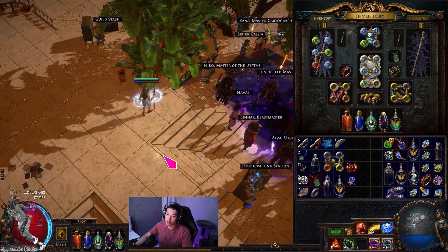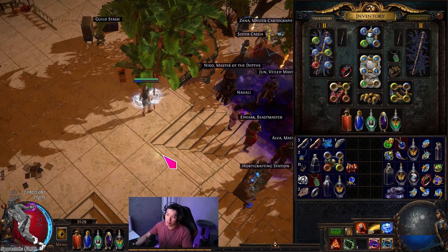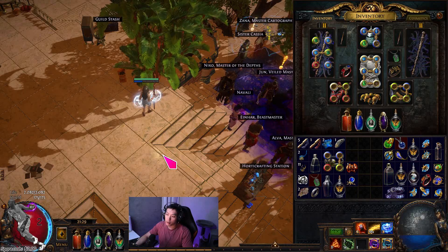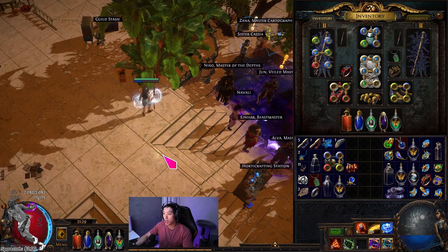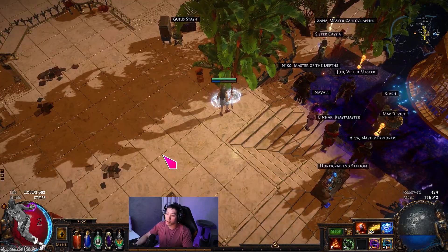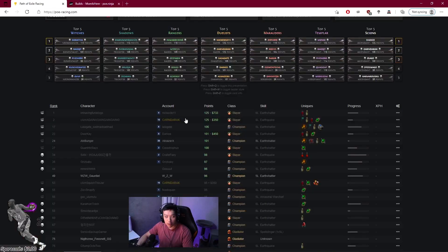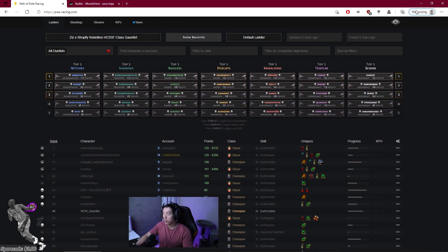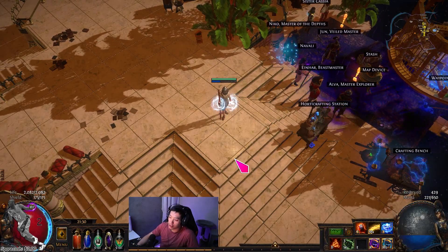As soon as you get the essence I think your build will take off. You only need a six-socket staff or bow and then you're off to the races. It's a pretty auto-bomb play style, so I understand what people say when they say the build literally plays itself — you can just run around the map. Fire burst is probably one of the smoothest leveling experiences you could possibly have.